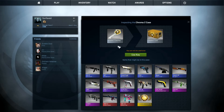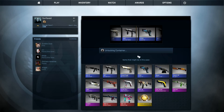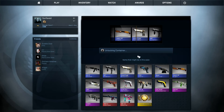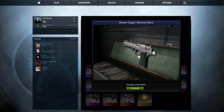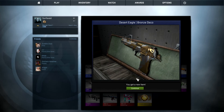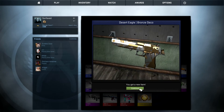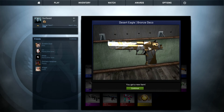We got the Chroma 2K's key first — let's see if we get our knife. Oh my god, no way, we actually got a decent gun! This is actually pretty awesome. It's a Desert Eagle Bronze Deco, and it doesn't even look that bronze, it looks kind of goldish.